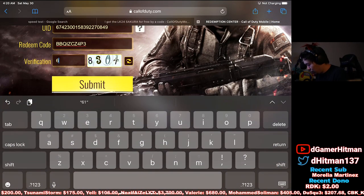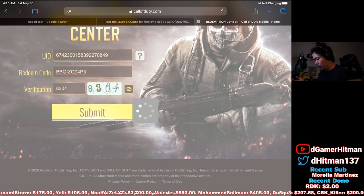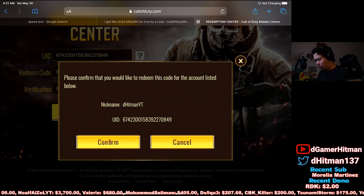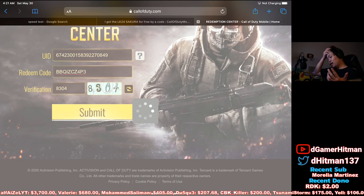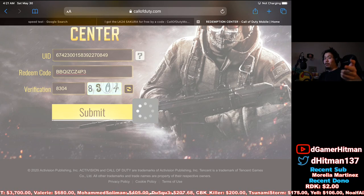So that way you'll have it, and submit the verification code. In my case it actually changed, so we're going to switch it to 8, 3, 0, 4 — hit the submit button and hopefully it will redeem it. There we go. Please confirm you would like to get this code — confirm. And once you get it, it should be sent to your account. Hopefully we'll get it. If we do, we'll come back to the video in a second.